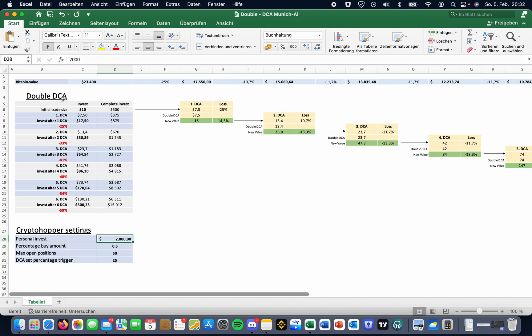You can change this field. The Bitcoin price field you can also change — let's say right now we're at 23,400 and you have $2,000 to invest. If you are on Binance, the minimum trade size is $10 USDT. So the percentage buy amount needs to match the CryptoHopper settings. I put in 0.5% because with $2,000, 0.5% equals $10. Binance has a minimum of $10. Let's say we use $10 with a max of 50 open positions and a DCA trigger of 25%.